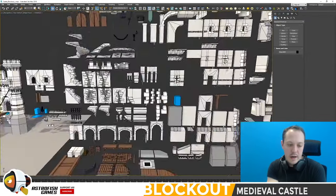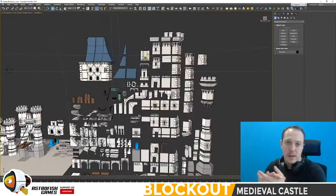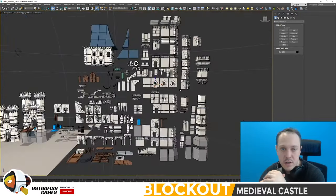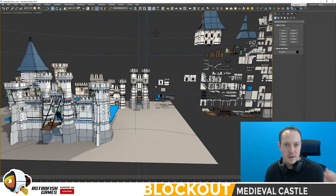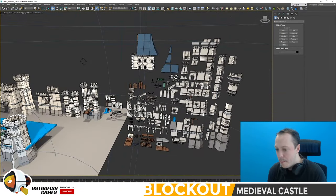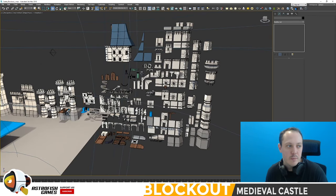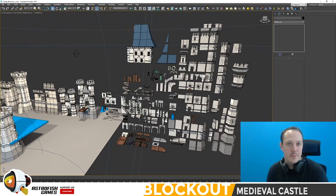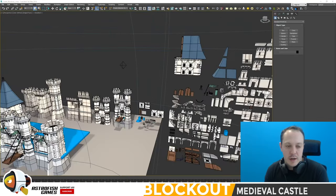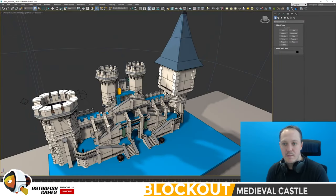We're going to be putting this block out kit into the current detailed Medieval Village kit, which is already on the Unity Asset Store — there's a link below. We'll go over prefab building, importing, building up the collision, and getting the prefabs ready for pushing in our next video. That next video will be Unity focused; this one is 3ds Max focused.